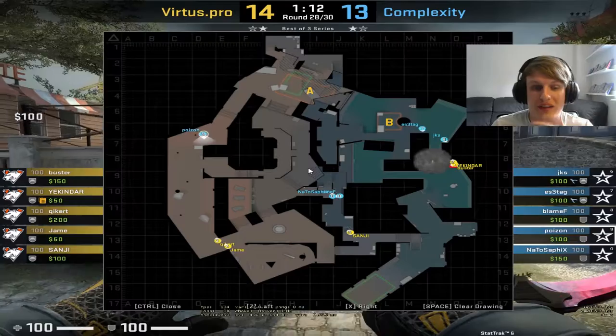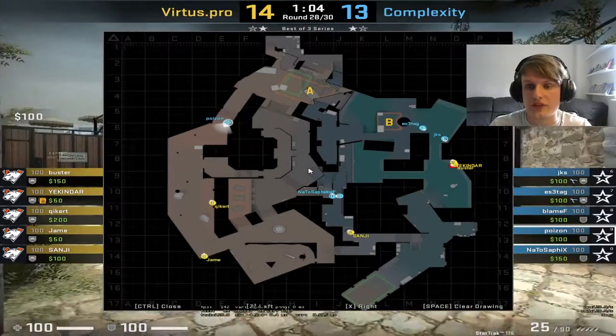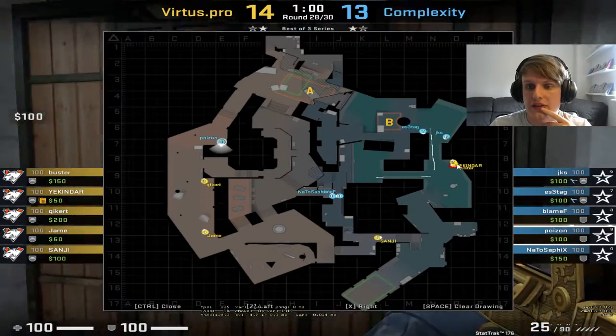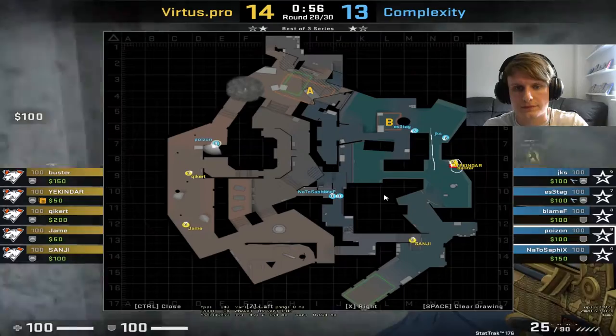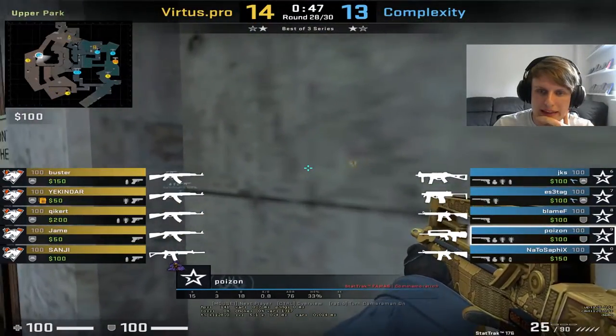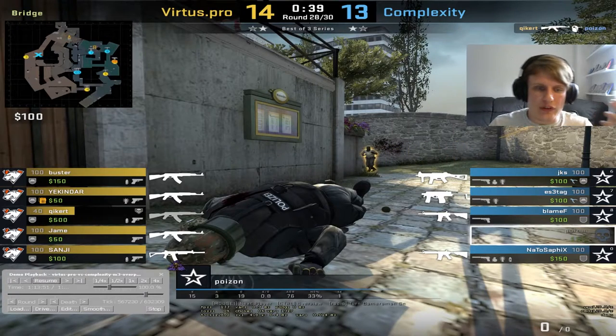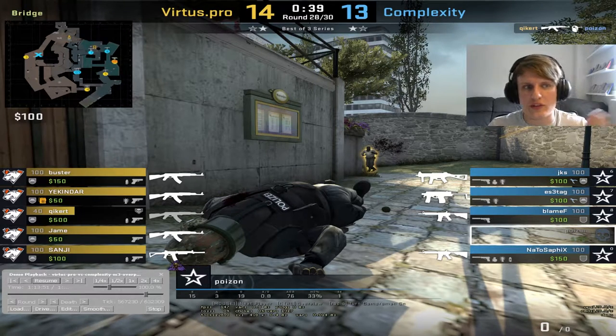We're going to stick with Poison for now because he's going to be the first point of contact. Virtus Pro are doing Virtus Pro things — Kickit and J-mounts are along taking some map control, Sanji is holding passive in connector at the bottom of the stairs, and Echinder and Buster are sat outside A. Long control starts getting taken and we get a key duel. Poison had previously been jump peeking and seen two players on long. Complexity take a gamble, calling this not the brunt of the attack.